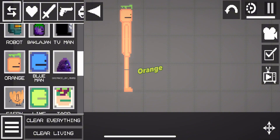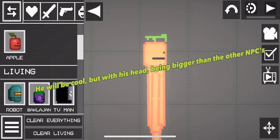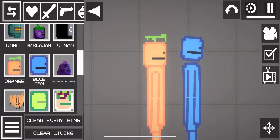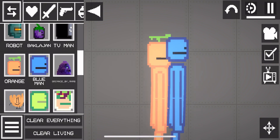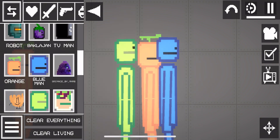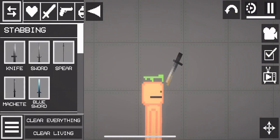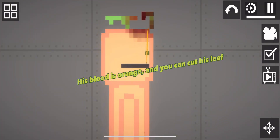Orange. He will be cool, but with his head being bigger than the other NPCs. He has a leaf that can't be touched. His blood is orange, and you can cut his leaf.